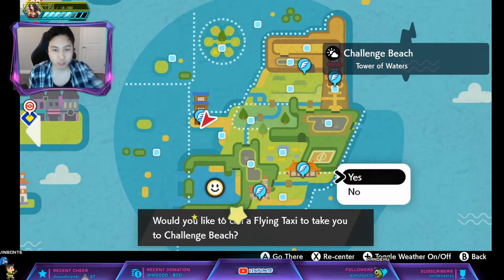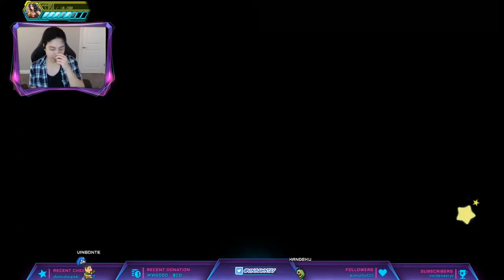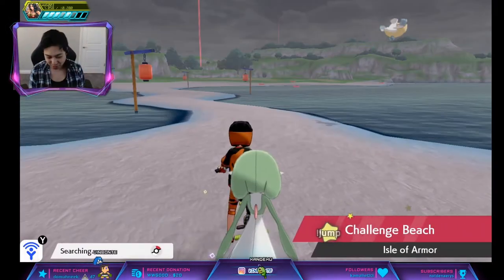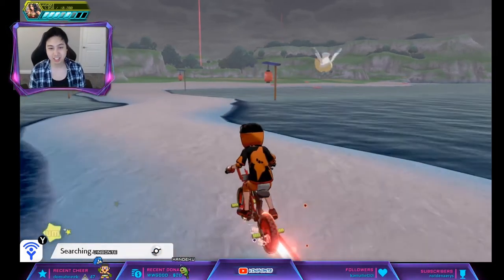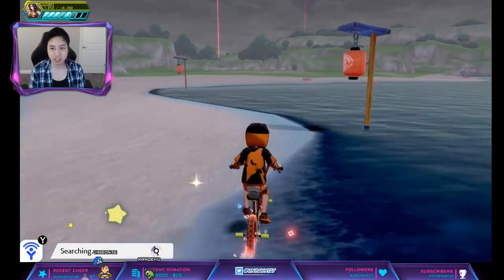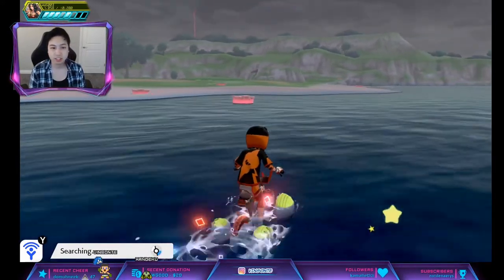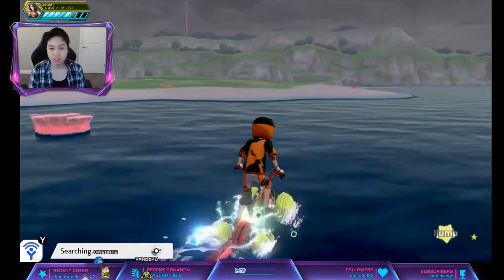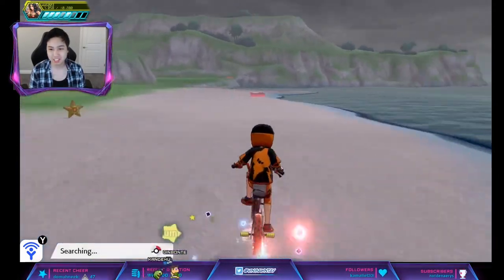We're going to go to the Challenge Beach here. It's pretty much the same den as the Slowpoke, the Alakazam, and the Meowstic — that kick den. So we're going to go this way. I don't know why I took that road when I just went straight across the water. Hey, look — Nessa!